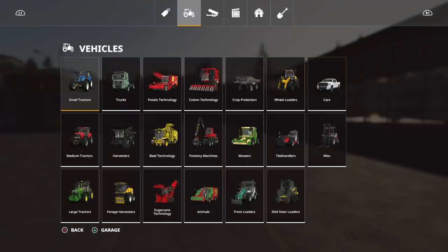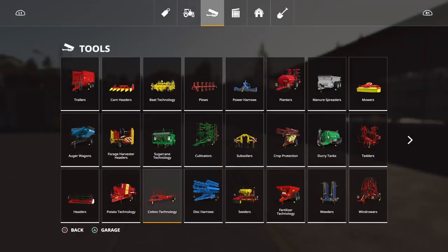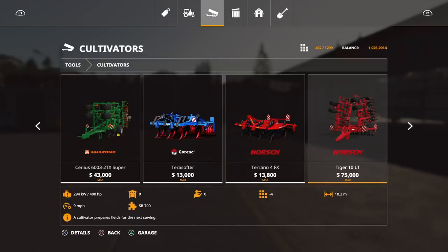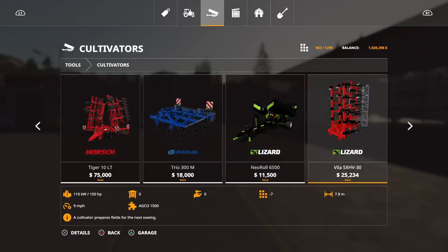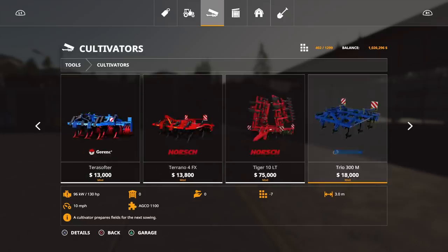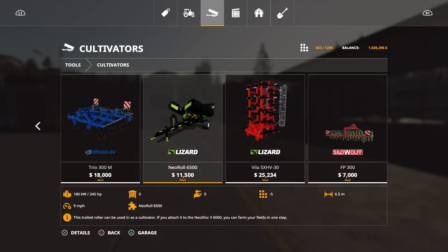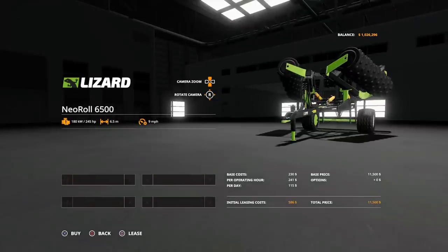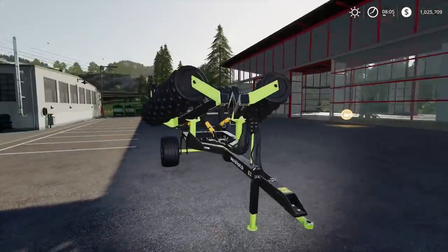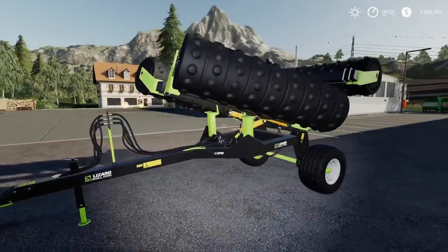Let's go over to the cultivator section. Here is the Neo Roller 6500 — it's 11,500, required horsepower is 245, 6.5 meters wide, and it is five slots. There are no options on it, but I love those colors. Nice Lizard branding.